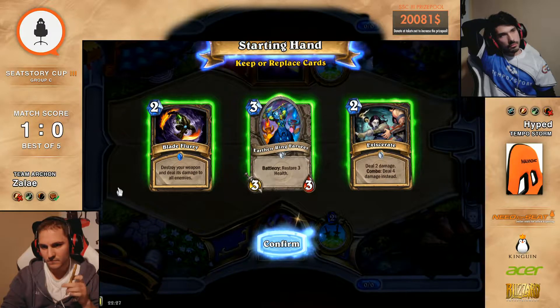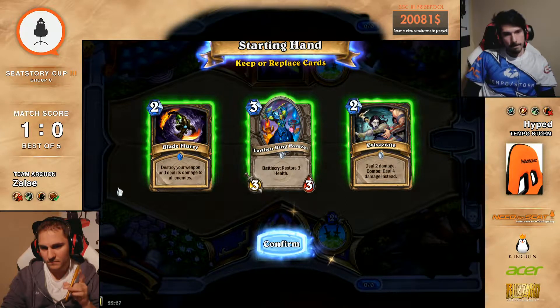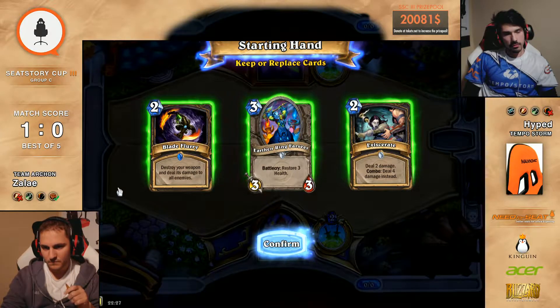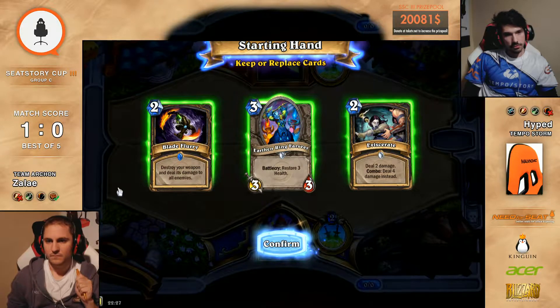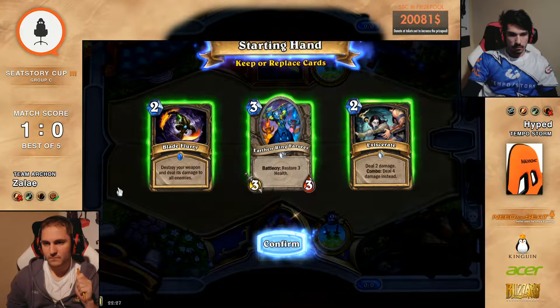Lothar was saying before that he actually was like — you know what? I think that both these guys 100% will play Rogue in this tournament. Yeah, but Hyped is known for his Rogue and his Mage, so I would always expect Rogue and Mage from him. And Zelay really likes Rogue — he brings it to almost every tournament. So if there was a match where I would say they will play both Rogue, I can guess it was this one.